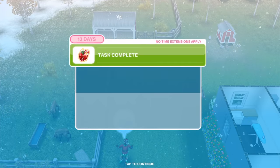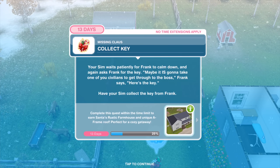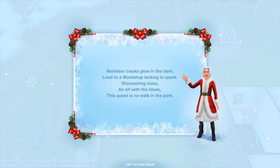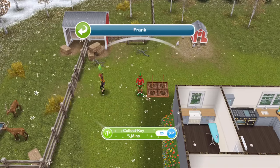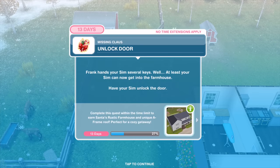Those flowers are quite beautiful. Your Sim waits patiently for Frank to calm down. 'Maybe it is going to take one of you civilians to get through to the boss,' Frank says, handing over the key. Have your Sim collect the key for five minutes. Frank hands several keys. Have your Sim unlock the door for five minutes. After working through all the keys, your Sim finally has access to Santa's inner sanctum.